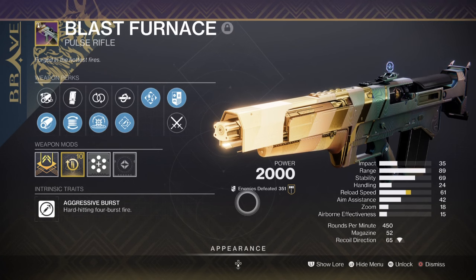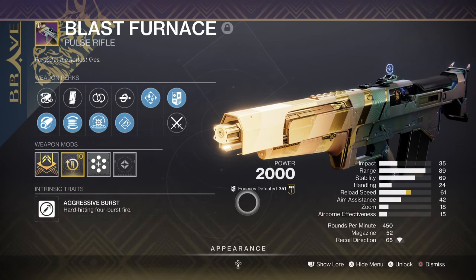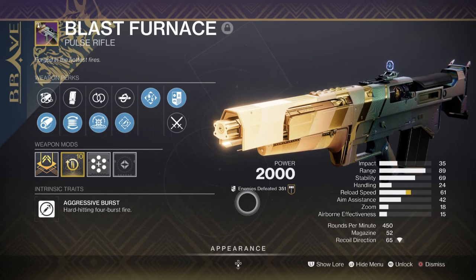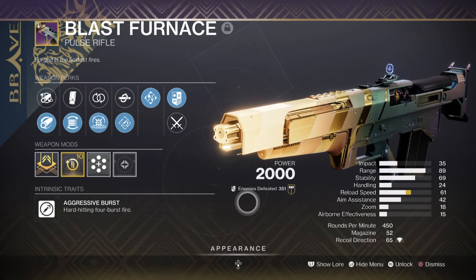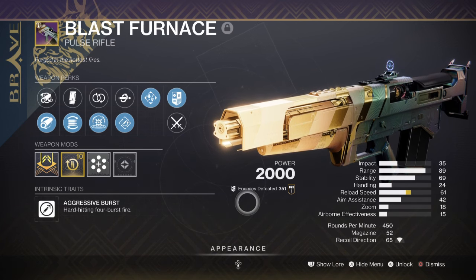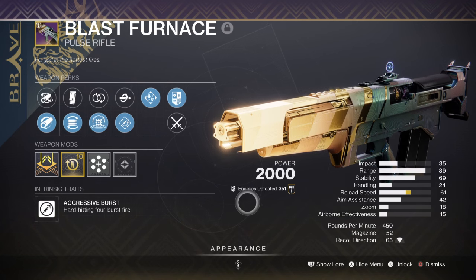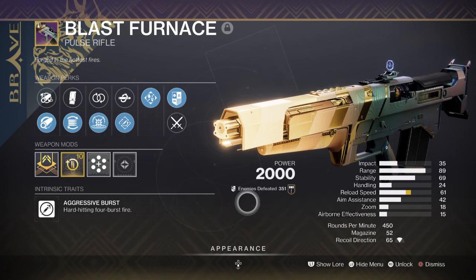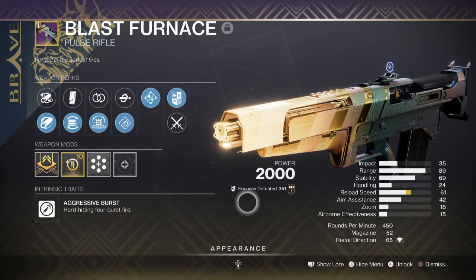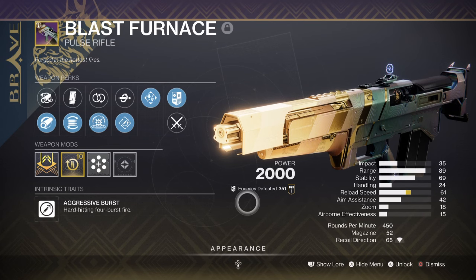I would advise you to pick a super weapon for the build — these are all optional but do hold some benefits. For the primary, we have the Blast Furnished with Kinetic Tremors and Rapid Hit. This is a highly recommended kinetic primary because of its perk combos, and it's amazing in both PvE and PvP. Pretty much anyone can get this, even as a free-to-play player, so if you're looking for a good legendary pulse rifle, make sure you do Onslaught — it's 100% worth it.